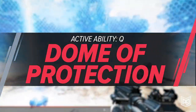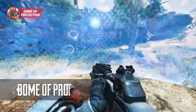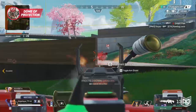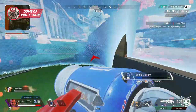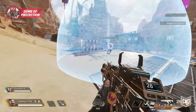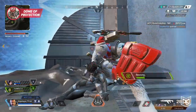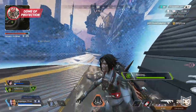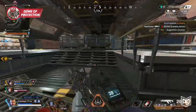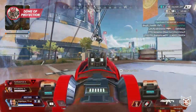Speaking of bubble fighting, let's talk about his active ability: the dome of protection. On the surface this could seem like a very simple ability, however its timing is everything. The dome has many uses including reviving your teammates, crossing openings in the map, and being aggressive pushing up to a building. When deployed, Gibby throws a disc that upon landing deploys a 12 meter wide bubble that lasts for 12 seconds. Players can enter and leave as they please, however no projectiles will pass through. Any knocked teammates being rezzed by Gibby inside his shield will be picked up 25% faster.